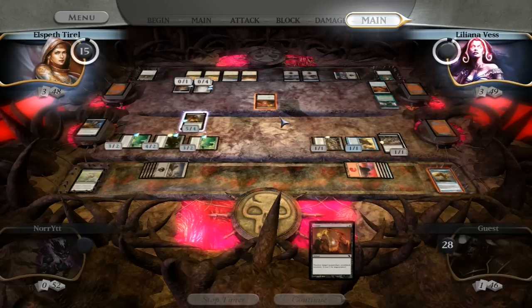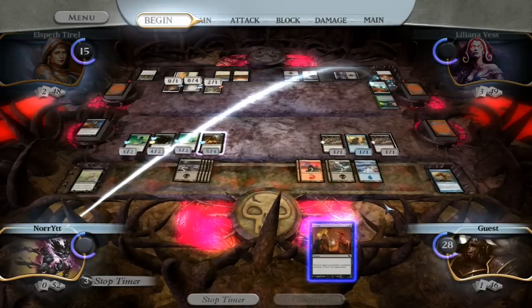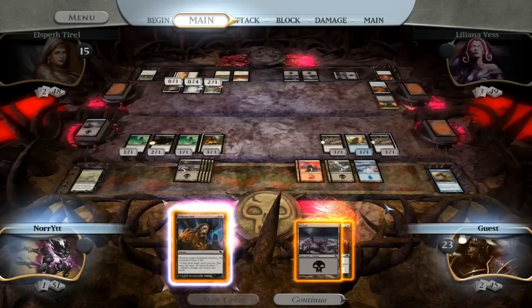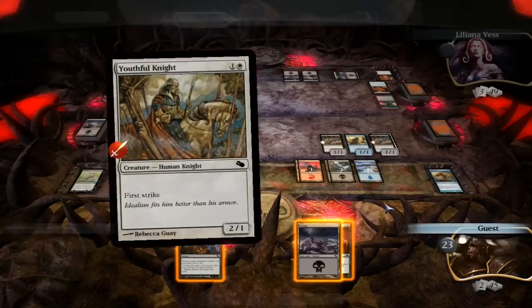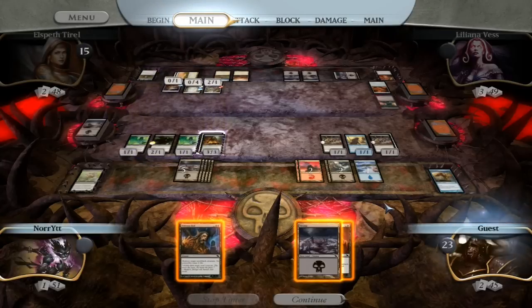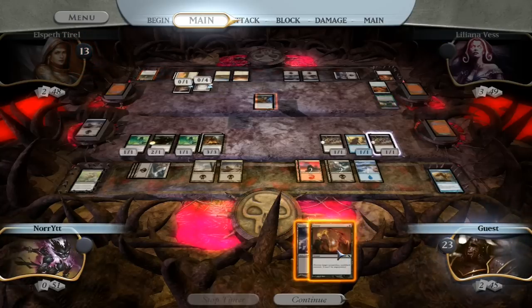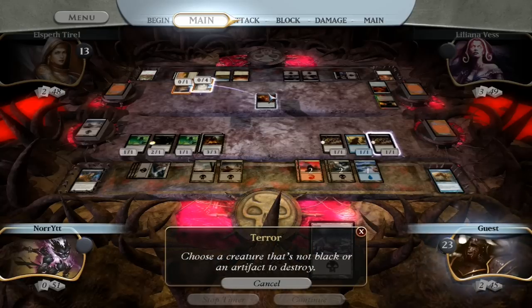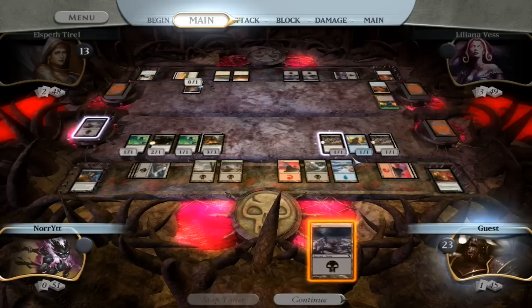Terror! Oh no — that's my Goliath Sphinx. So long, Goliath Sphinx. You worked so hard for it. The Rack is on me — three! We've got some kill spells. Hideous End for non-black creatures — nothing's black over here. We have the moth, the wall, or the knight. That knight's going to keep a lot of our creatures from attacking — it's got to go. Let's say a hideous end to the knight. And we're going to spend our Terror on that Angelic Wall so we can get more damage in.